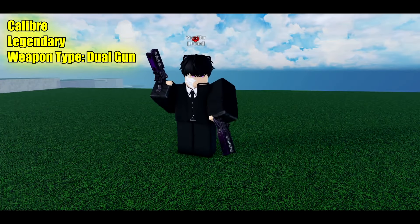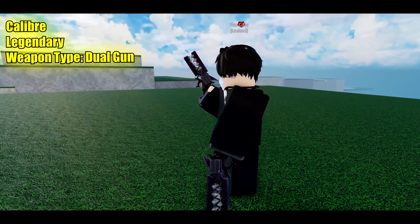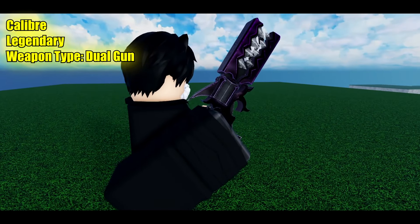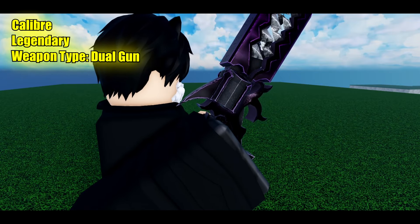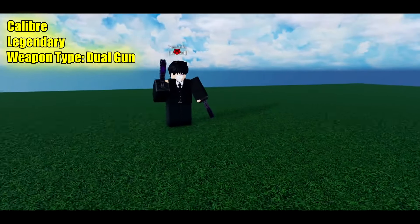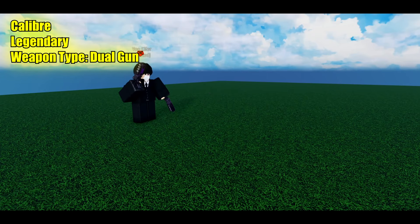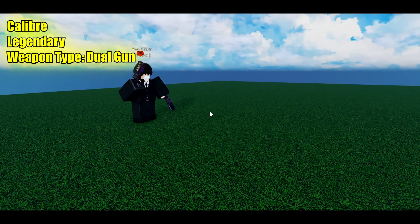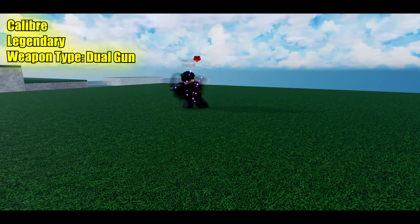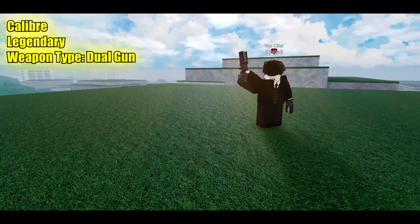Coming up next is the Calibur, which is a legendary dual gun type of weapon. In my opinion, this one looks better than the new mythical one, because the mythical one looks a bit rushed — it's just a reskin of the spear and the Fakion of the Quincy weapon. But the Calibur is pretty new. Here's the M1 effects, and it definitely has that awesome look to it. That's the M1 right there.